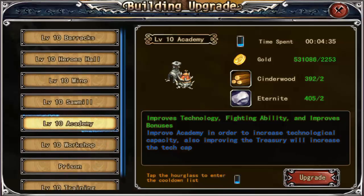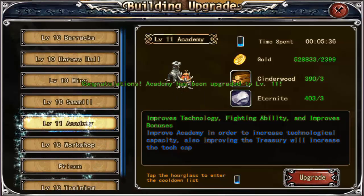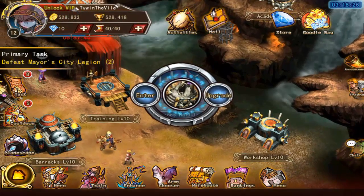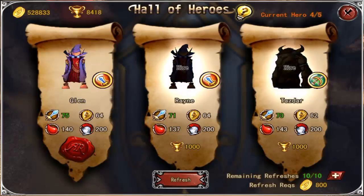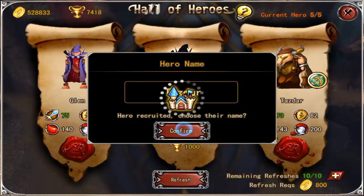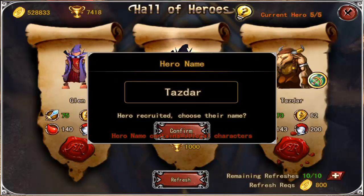I haven't unlocked the prison yet - I think it does something with capturing enemies or friends, because you can occupy other people's cities if you're friends with them. You can go to their city, occupy them, steal their resources, and possibly have wars with them. If you do have this game and want to friend me, my name is just time on the vial - you can search for me.